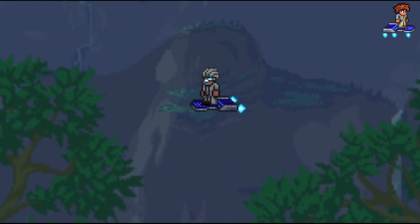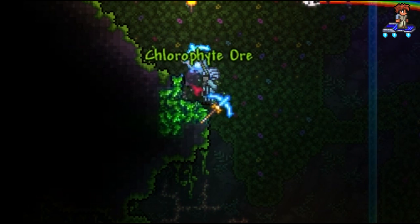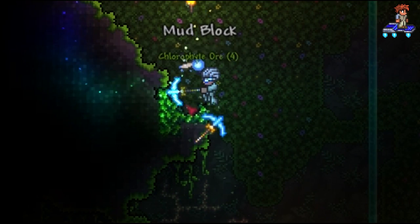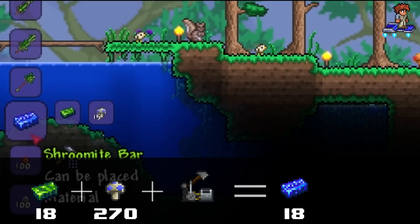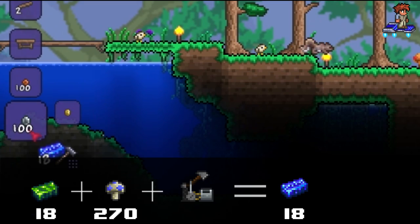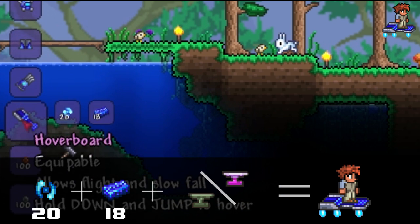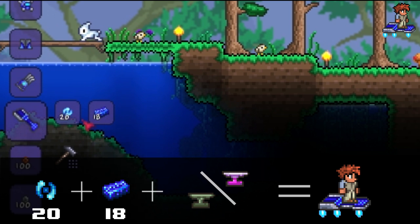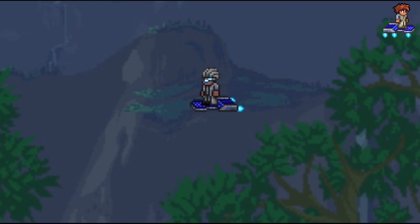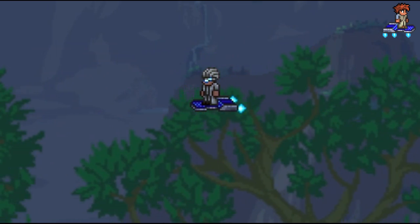When you get hold of the hoverboard, you won't need roads anymore. To craft it, you will need a total of 108 chlorophyte ore, 270 glowing mushrooms, and an autohammer which you can buy from the truffle, then combine it all together. Once you have gotten hold of your 8 shroomite bars, add 20 soul of light at an anvil and you've got yourself a hoverboard. The hoverboard also has the ability to glide horizontally by holding down space and the down key at the same time.